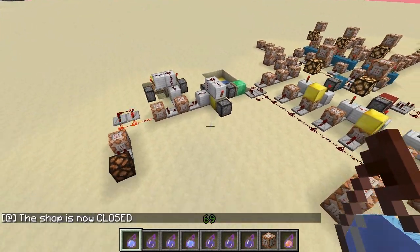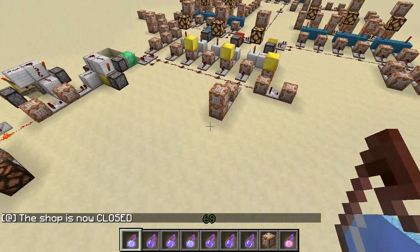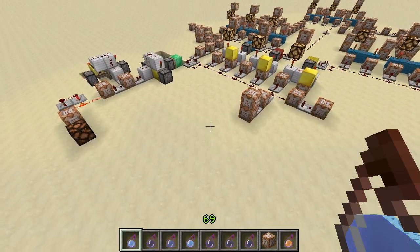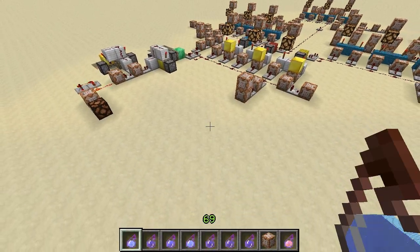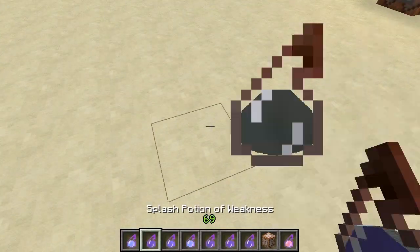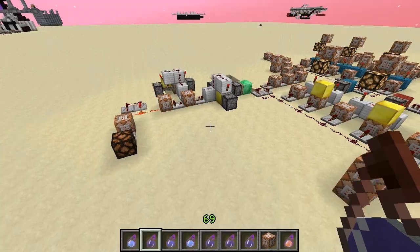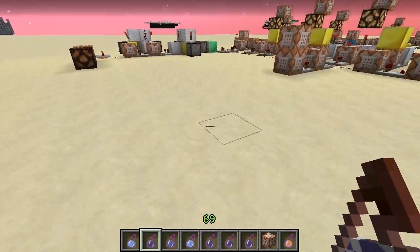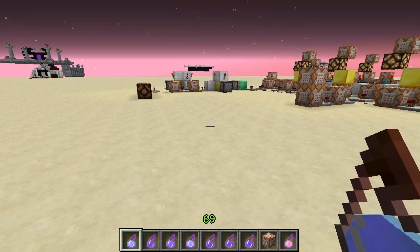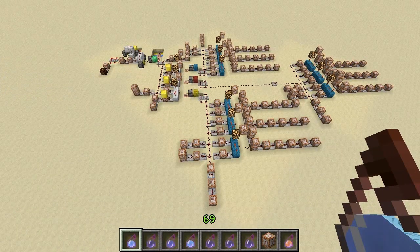The on/off switch uses a swiftness potion. The reason for this is that it renders those potions unusable in a map otherwise. With the shop turned off, you can use the other potions freely without triggering anything. The only one you can never fully use freely is the swiftness potion, but you'd swap it for a more useless potion in a real map.